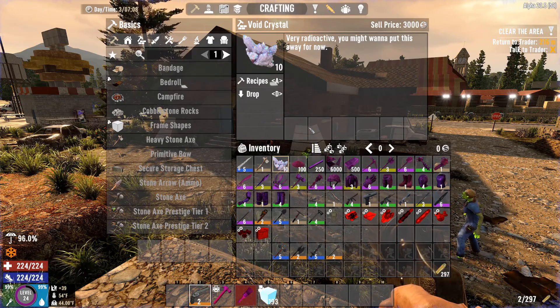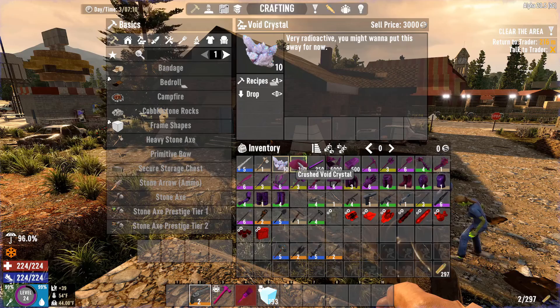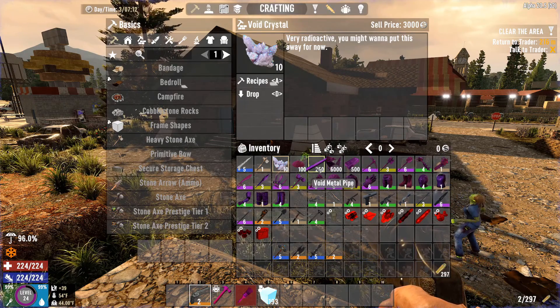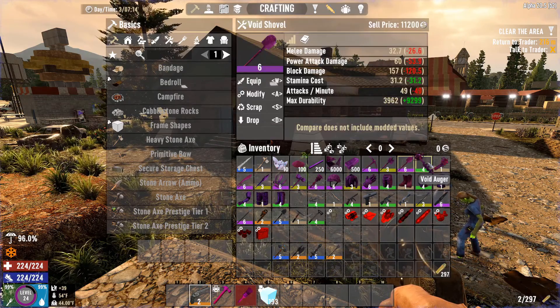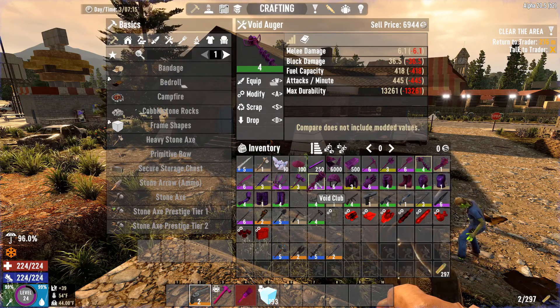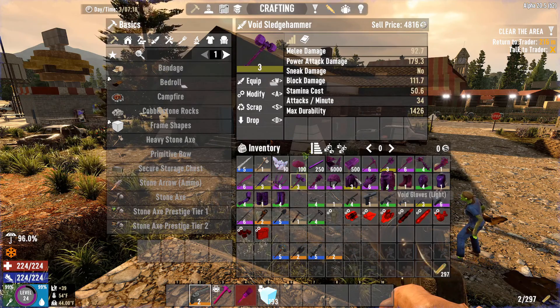It gives void crystals that you can use to create cool void weapons, armors, and more. You get these through red and blue loot bags from higher-tiered zombies, and you can craft void metal in your inventory and smelt it down into forged metal. You also have void metal pipes, but the real shine is the void pickaxe, axe, shovel, auger, chainsaw — all the normal tools up to steel, plus clubs and sledgehammers.